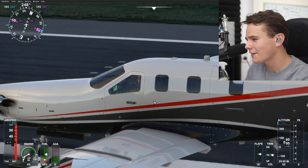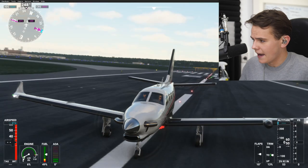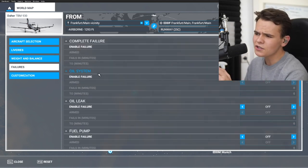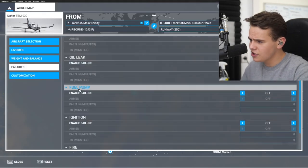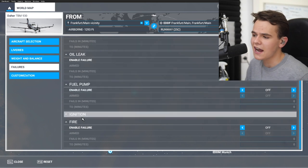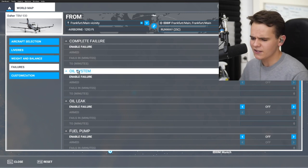For example, right now I have engine fire turned on. There's this failure menu that you can only find hidden when you press on the aircraft, and then there's failures. There's only a few to choose from. With every plane, there's only complete failure options: oil system, oil leak, fuel pump, ignition, and fire — all basically engine failures. There are literally only engine failures in this flight simulator. Ignition means you cannot turn the engine on, but if it's already on and you set ignition as a failure, it has no effect. Only the fuel pump and oil system are interesting — and that's it.